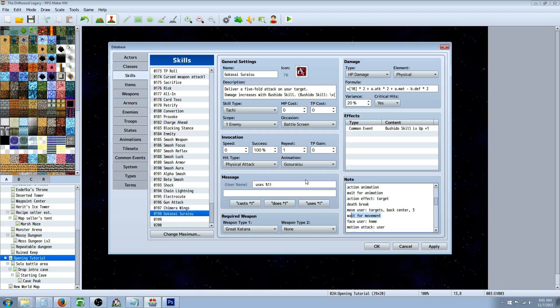If you don't do wait for movement, he's going to go lightning fast. Then we're having face user home — home is where they're attacking from — so we're basically having him flip his sprite around to look the other way. Then motion attack user, so he's swinging the sword again — whatever SV animation you have will display right there. Then we're going to show action animation, so he swings the sword and it shows a graphic of swinging.